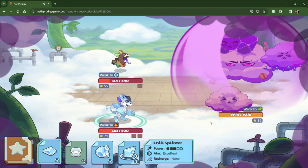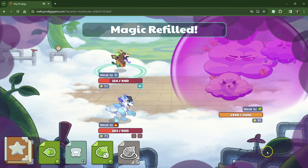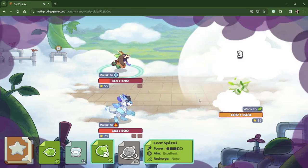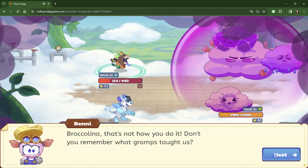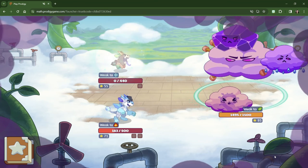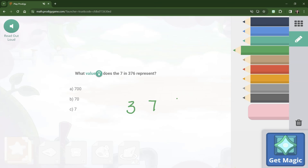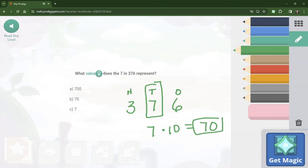It's my turn. What does the 7 represent in 197? Hundreds, tens, ones — so the 7 stands for 7 ones. Thank goodness Benny's here to help us with that shield. What does the 7 stand for in 376? Hundreds, tens, ones — the 7 is in the tens place. So we've got 7 times 10 which gives us 70. So the 7 stands for 70.